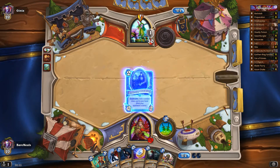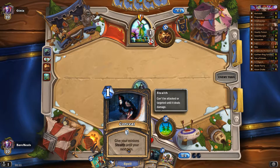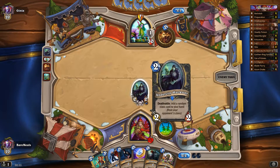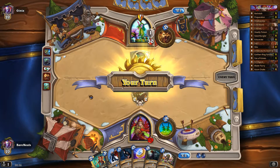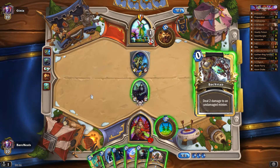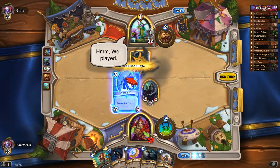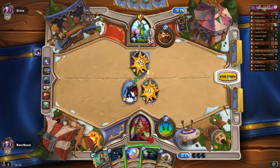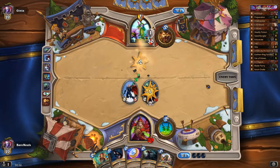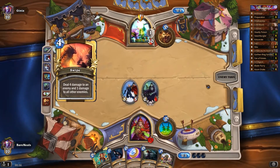Okay so it looks like cold blood and backstab. Maybe not cold blood. Sweet, that guy's done. He fully uses hero power to take out my guy, which will be great for me. Done — I've got no minions now.